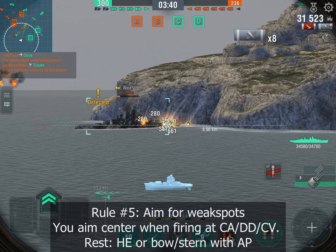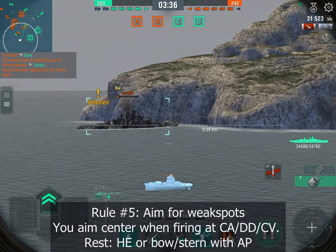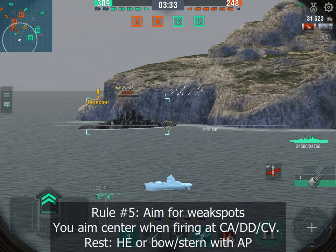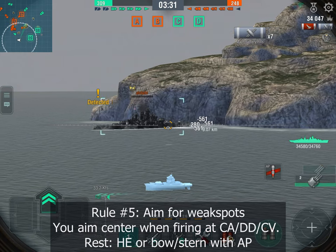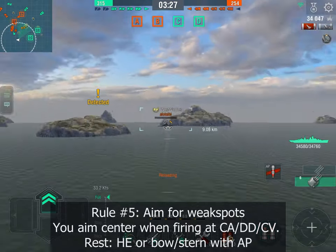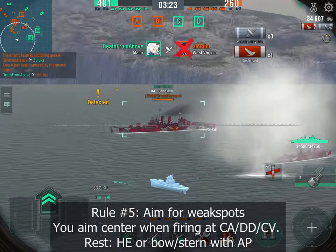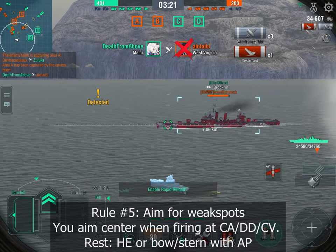We're registering full pens with each shot. For battleships it's quite easy — focus on the front or rear of the ship until they go down. If you have good HE, like in the Souryuu or the Grozovoi, you can simply throw HE at them and set them on fire. And that's the end of the West Virginia.